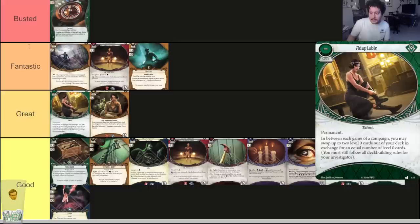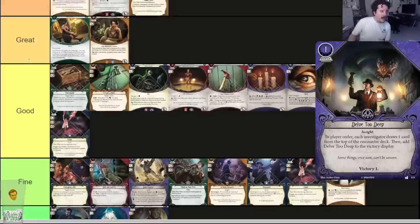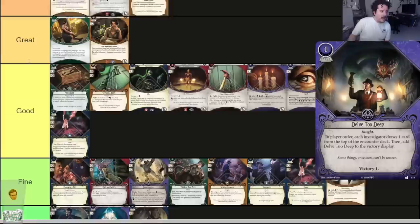Delve Too Deep — one-cost event. In player order, each investigator draws one card from the top of the encounter deck, then add Delve Too Deep to the victory display. Victory one. This card is one of the few where chat gets excited to see it when I'm streaming — 'should we delve this turn?' They love it. Obviously this is better in Dunwich and Carcosa because the campaigns give less experience. But it's really easy VP — it might seem scary, but when you just learn to do it near the win, it's just free victory points. Fantastic card — I still play it to this day.